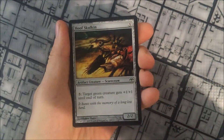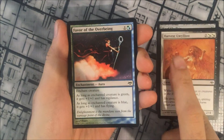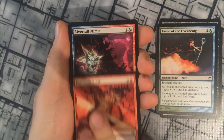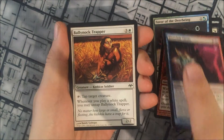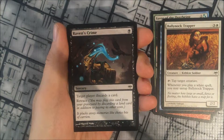So let's open up this pack. Starting off with a Hoof Skulkin, Harvest Gwillion, Favour of the Overbeing, Puncture Blast, Riverfall Mimic, Ballynock Trapper, and Raven's Crime — a very familiar card to me in Eight Rack.